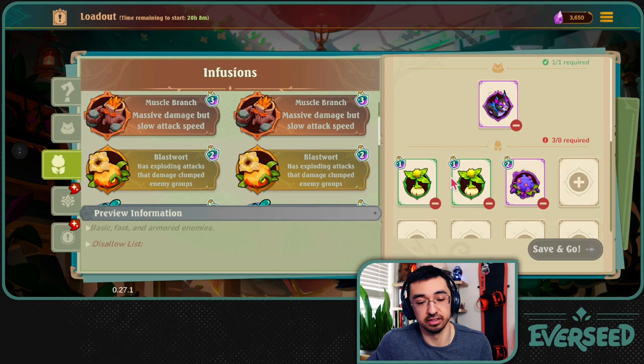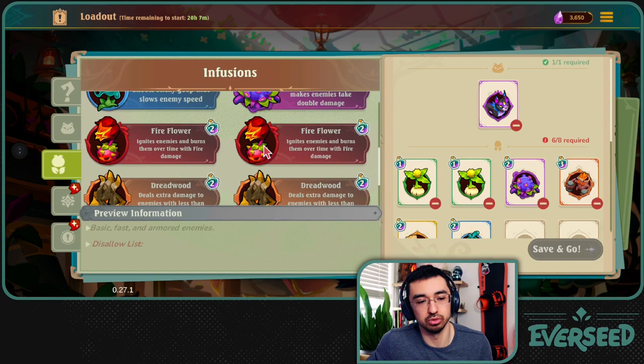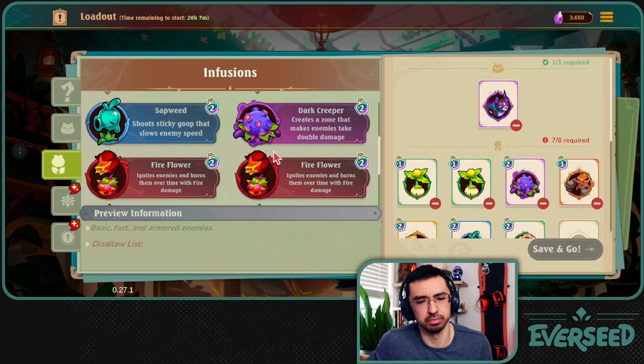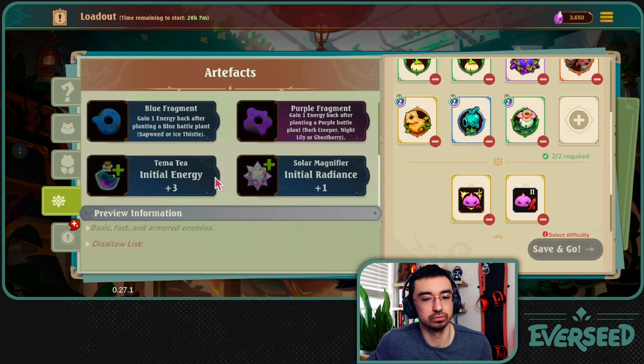I could be in a situation where I got an armor guy, and I think a Muscle Branch would be a prudent choice here. Sapweed would be good - Sapweed's doing some solid damage. Maybe an Aquifer. I'm trying to mix it up here. But let's see also what we have for artifacts - we can pick two. I was thinking they were going to give me the colored fragments, but oh boy. I could do the enemy speed and the damage. So we go for it.